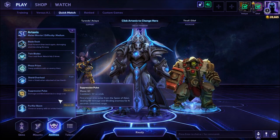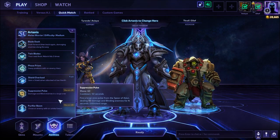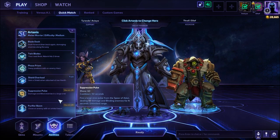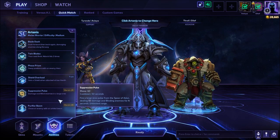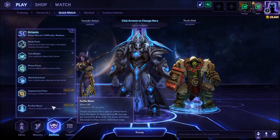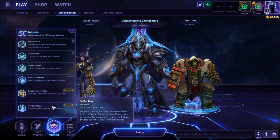Suppression Pulse fires a large-area pulse from the Spear of Adun, dealing damage and blinding enemies for 4 seconds. It has unlimited range. This is a counter to auto-attack hero team compositions and should be picked as such. The fun one is Purifier Beam — target an enemy hero with an orbital beam from the Spear of Adun, dealing damage per second for 8 seconds.